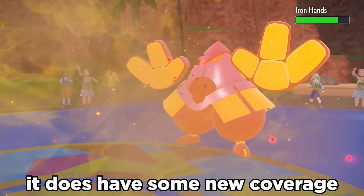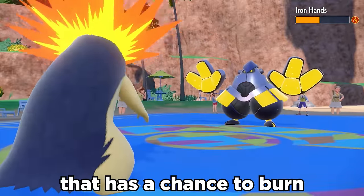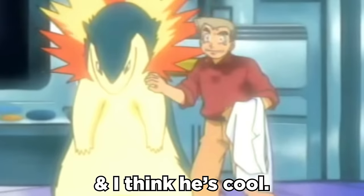When you're not clicking Eruption on everything, it does have some new coverage with Scorching Sands, which is a ground move that has a chance to burn, along with good ol' Focus Miss. Typhlosion is generally just pretty spammable, and I think he's cool.